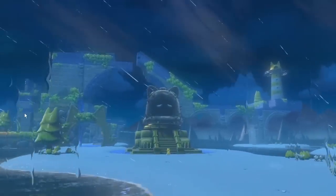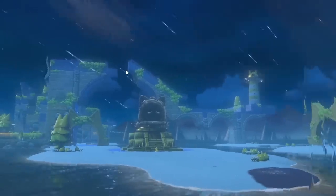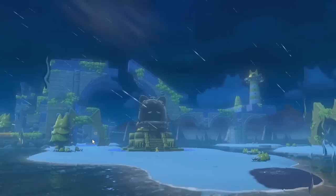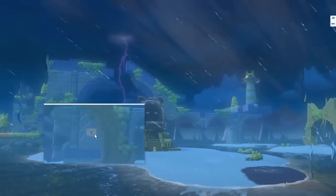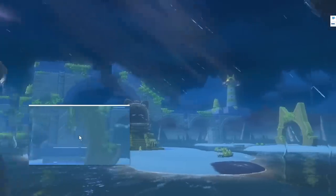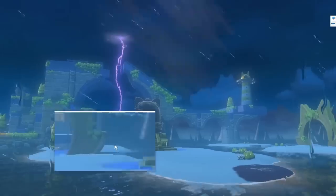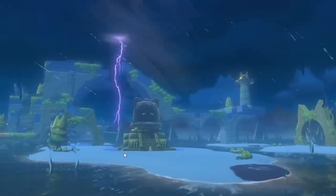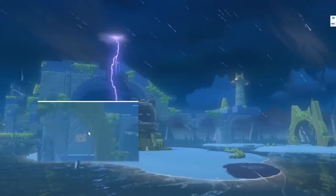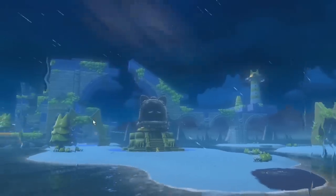In order to get to that third lighthouse you'll probably have to explore this area — there are platforms going up and down, a bridge that extends and retracts. Through the gate on the left there appears to be some sort of lock on the wall. At first I thought it might be a locked warp box, but those tend to be gray. It might actually be a sign with an up arrow, telling you to go up — which would make sense for how you climb up there.